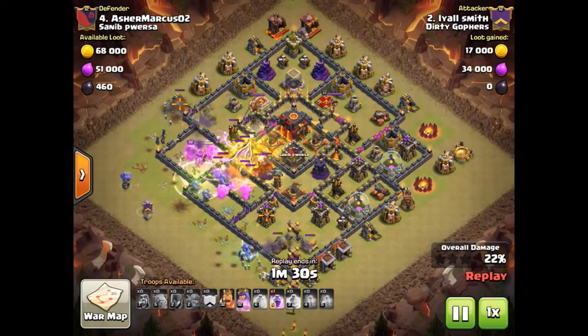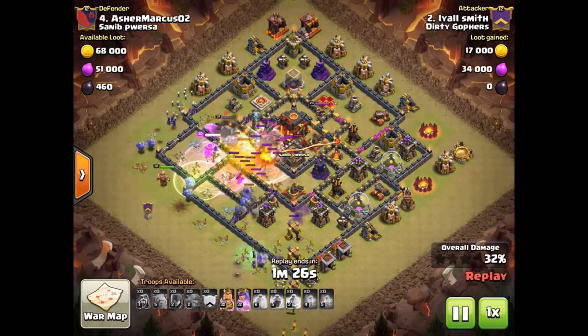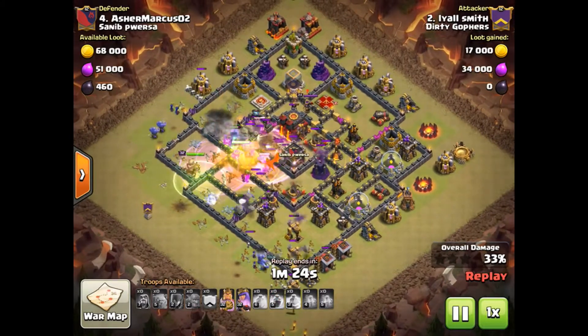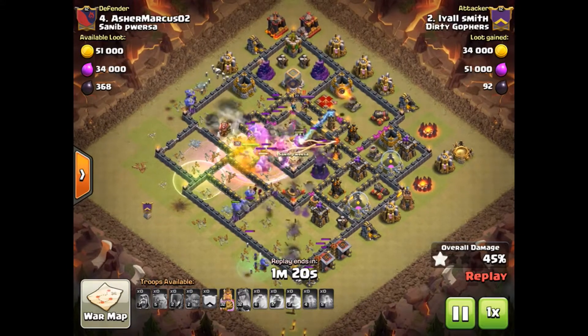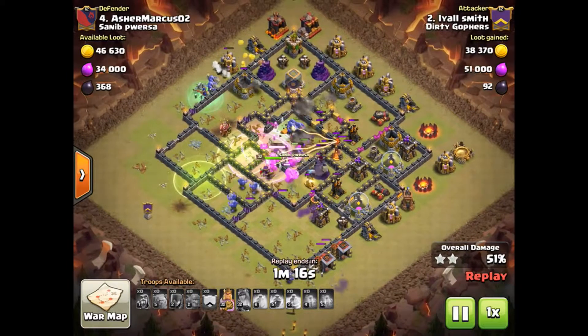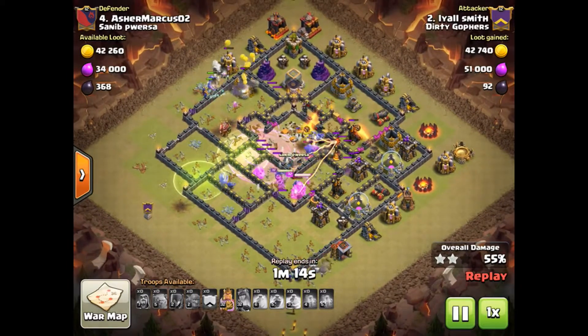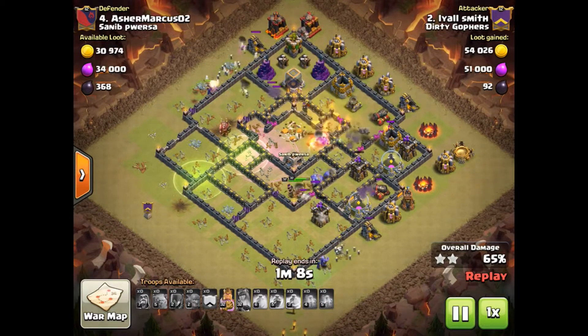Lots of action in the center - heals, rages, poisons - everything going down, just making things work with the bowlers in the middle. King and queen going through nicely in the center, so as soon as you get that sort of thing, that's what we're trying to do. Enemy queen goes down when this last hero goes down.